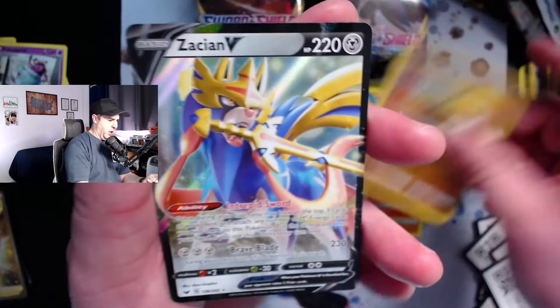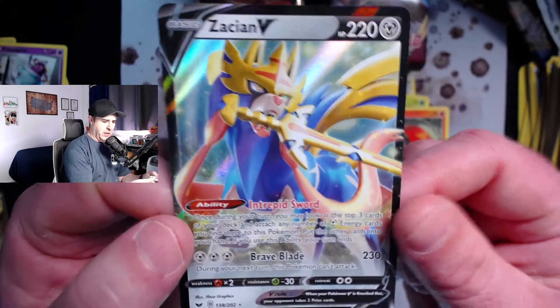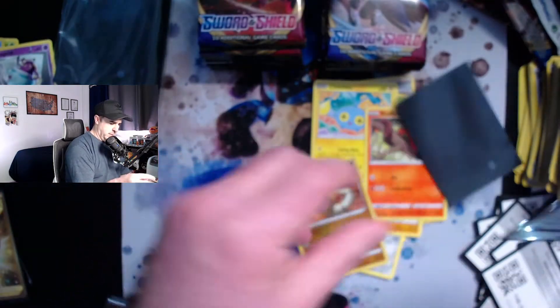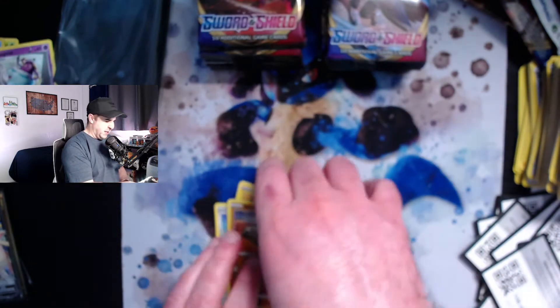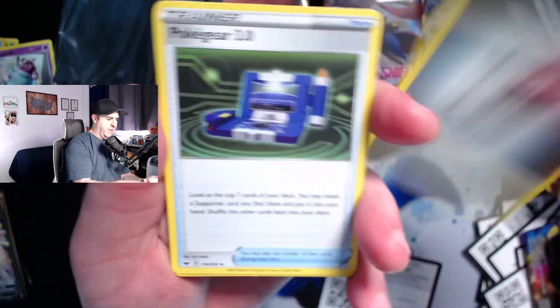Sizzlipede, Silicobra — Zacian V! I have not pulled the Zacian V yet; I've pulled Zamazenta V but not this one. That is a beautiful ultra rare, such a cool card. I would love to pull this in gold form. What a cool ultra rare card — this box has been good to us. I think we're about halfway through and the box has really delivered with the gold and quite a few ultra rares.